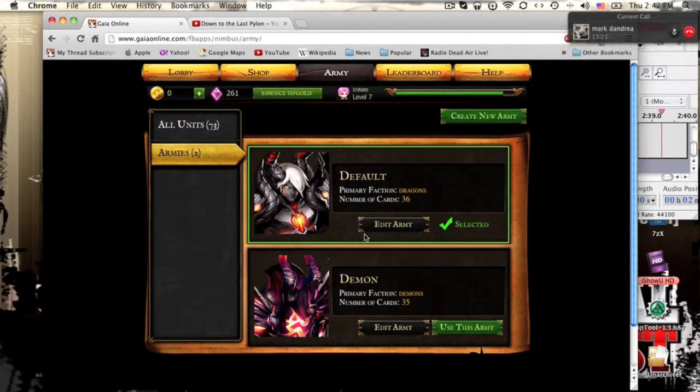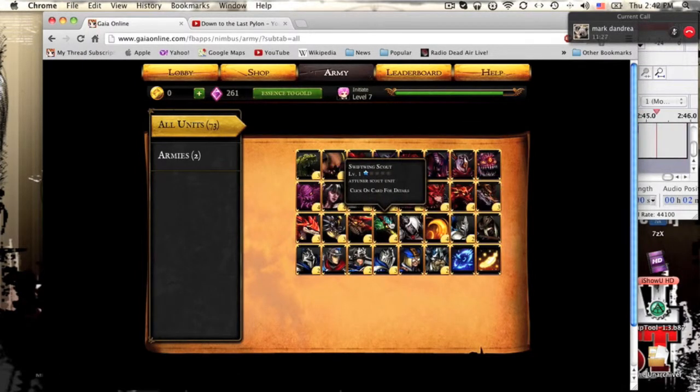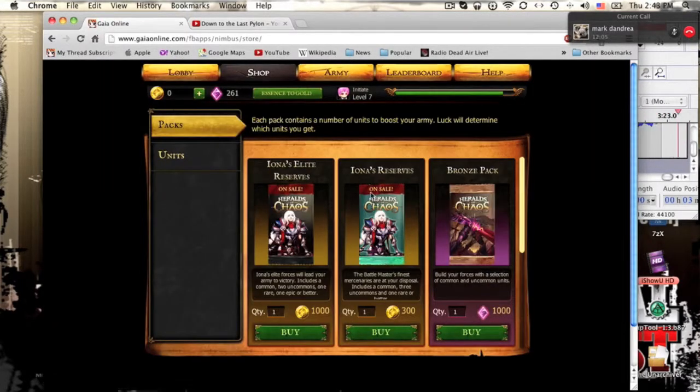Now as for armies — now if you have over five of a creature, you can click on that creature. There's a sell button right about here and you can sell it for a little bit of essence. I already did that with Volcano Whelp. Also new on the cards: it says a 3 and has a clock icon. That's how many turns it takes for an ability now, and that is a welcome change. It really helps a lot — it tells you how useful the thing is.